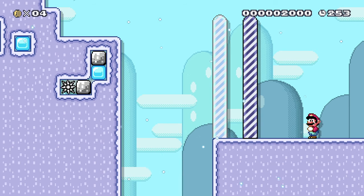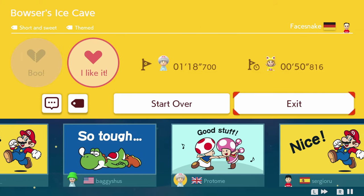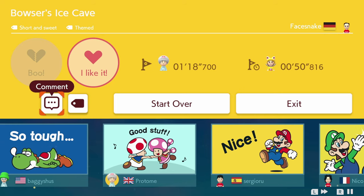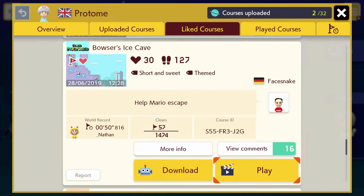I missed it because I'm bad at video games. That again is Bowser's Ice Castle by Facesnake — S55FR3J2G. I'll put all the codes down below so I don't need to read them out like this. There's a bunch of comments on all of it. I like this one — I mean I like all of them, that's why I'm doing a video on them.